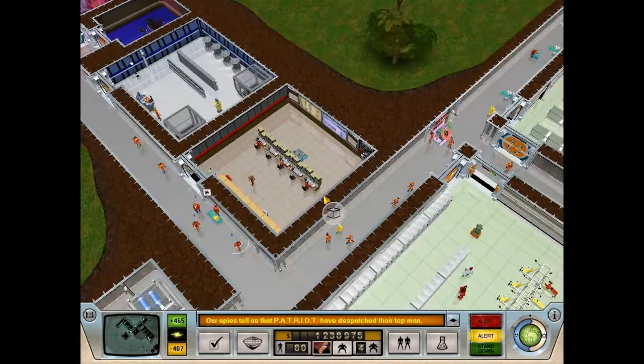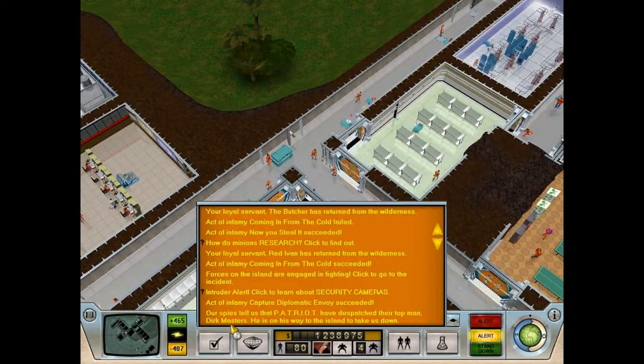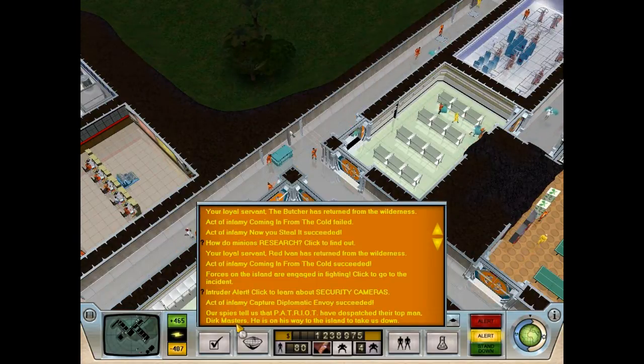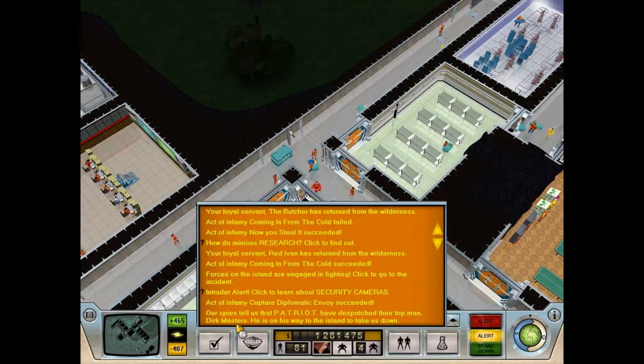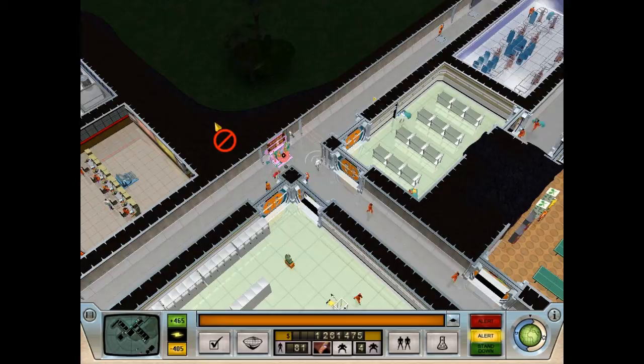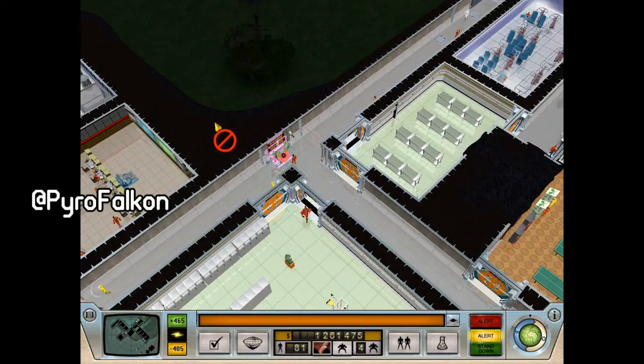Good news, bad news, and worst news. Good news: we got the diplomat and we're bringing him to a cell. Bad news: we just pissed off Patriot enough that their top man Dirk Masters has been alerted — he's the Rambo equivalent, so you'll get to see a fourth super agent soon. The worst news is we're three minutes past the 20-minute time limit I promised last episode — I'm failing miserably. Maybe we'll get back to 20 minutes next time. Thanks for watching, I'll see you tomorrow!